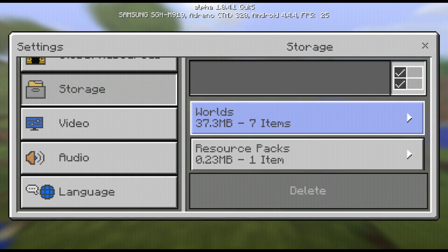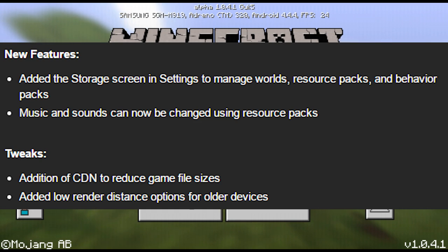Music and sounds can now be changed using resource packs. So a resource pack can now have music in it, and it'll play music on Minecraft Pocket Edition — you can have random music. There's actually a resource pack with music on mcpedl.com. I haven't downloaded it yet, but that's actually how I found out that 1.0.4 Build 2 came out — I didn't get any YouTube notifications somehow.